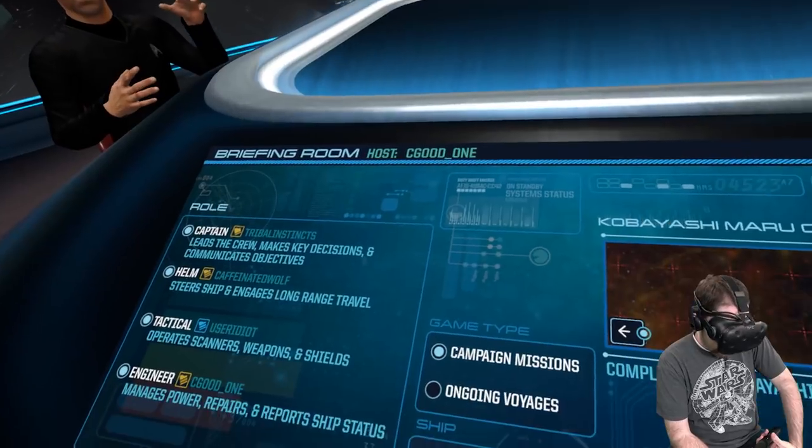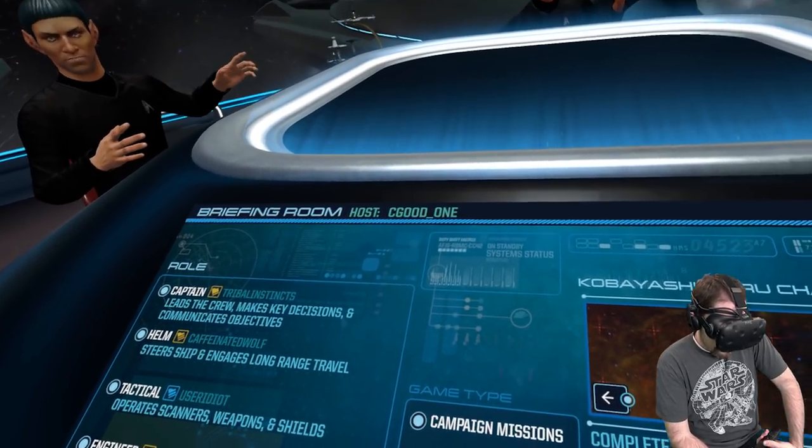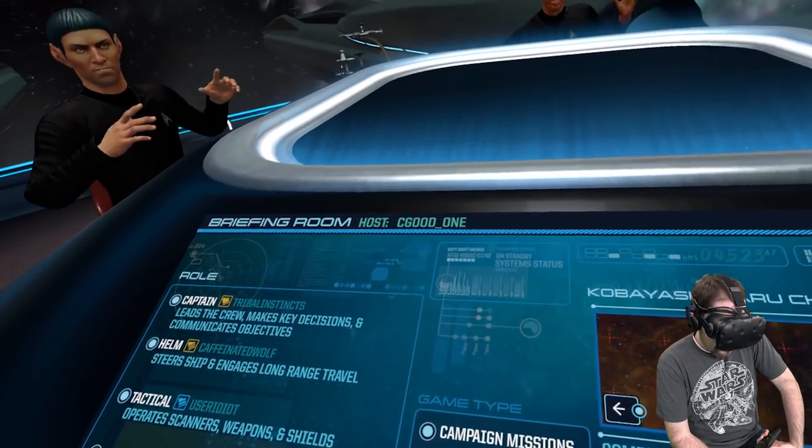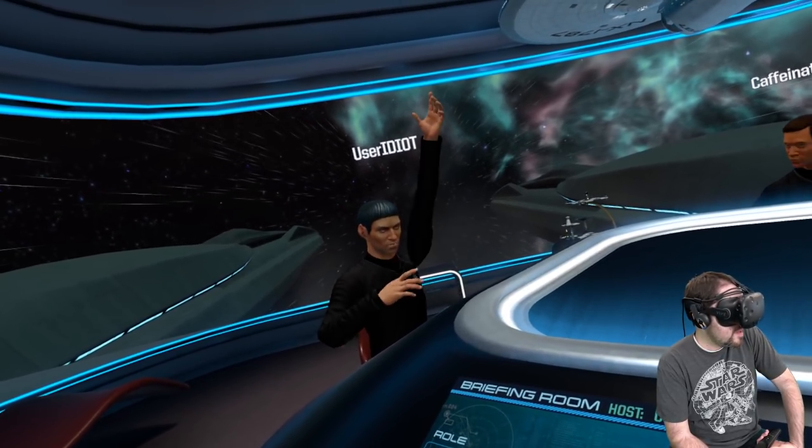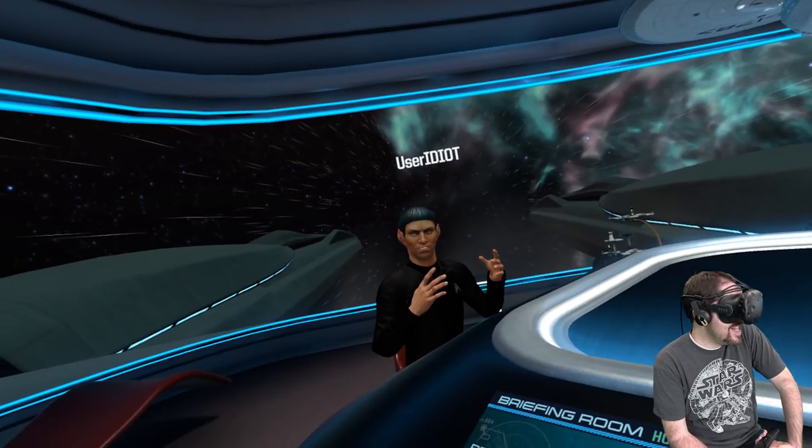Engineering generally handles the teleporter. It's the most efficient management, unless someone else has more time to do it. But you want to help — just tap it.